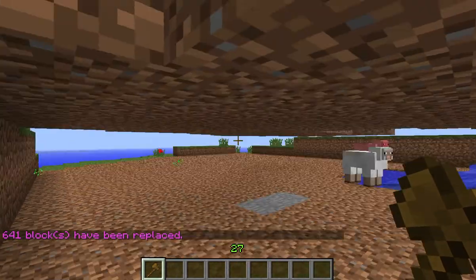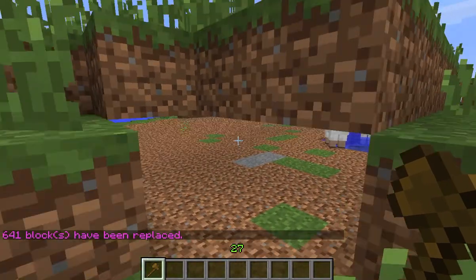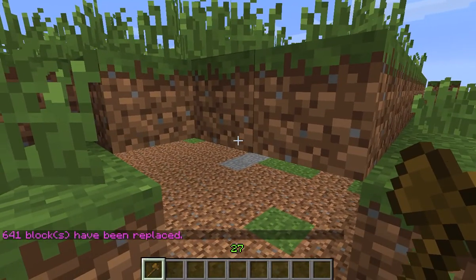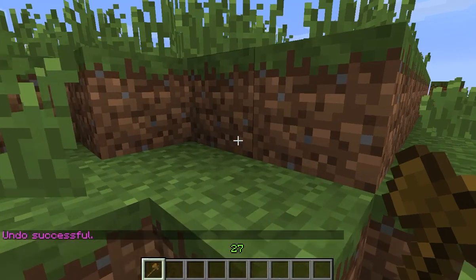If you look, I must have not gotten the top row. It took out those two sections I selected. So if you make a mistake like I've done here, it's //undo and it puts everything back the way it was.